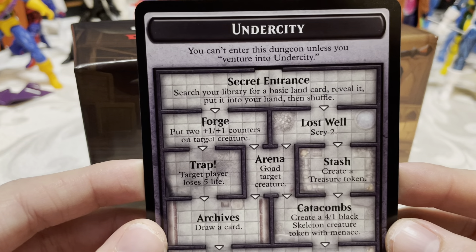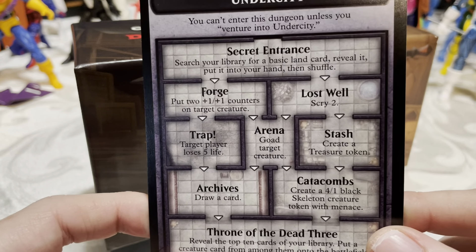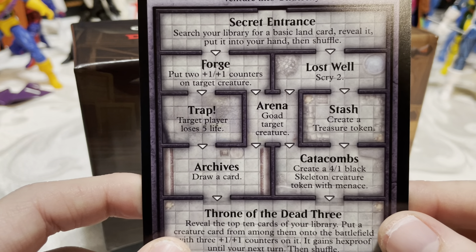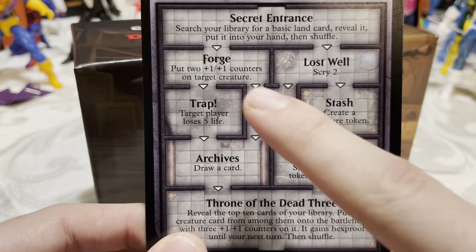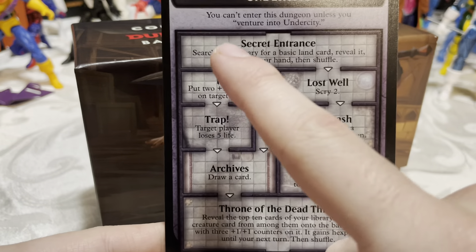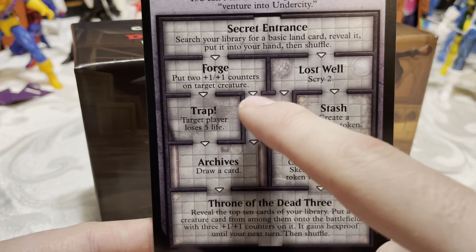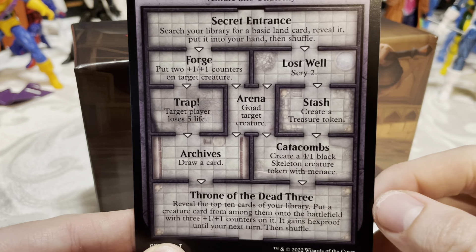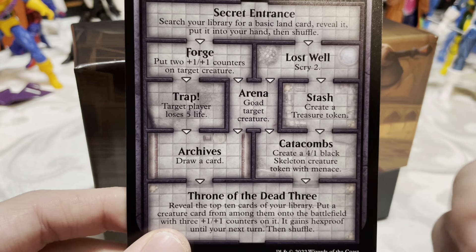We have a new dungeon — the Under City! You can't enter this dungeon unless you venture into the Under City. It runs slightly different than the regular dungeons. The rooms include: search your library for a basic land card and put it into your hand; put two +1/+1 counters on target creature; scry two; target player loses five life; and goad target creature. In the old dungeons, once you picked a side you stayed on it, but this one lets you go across and then down to the bottom — I like that!